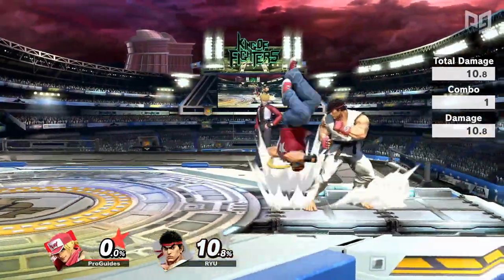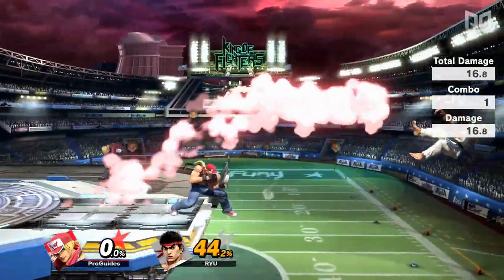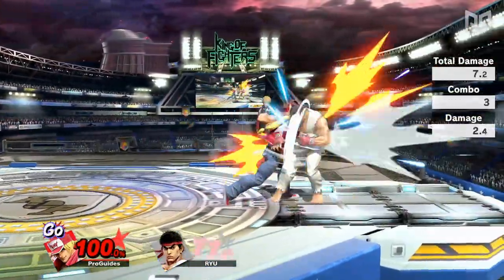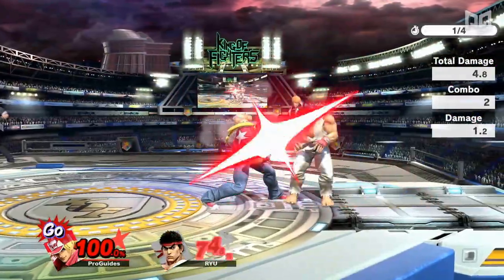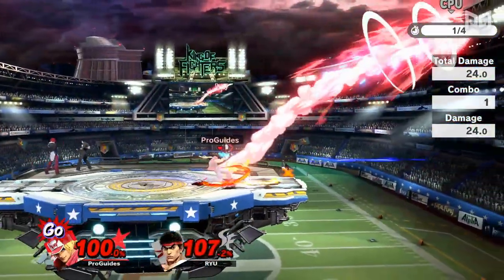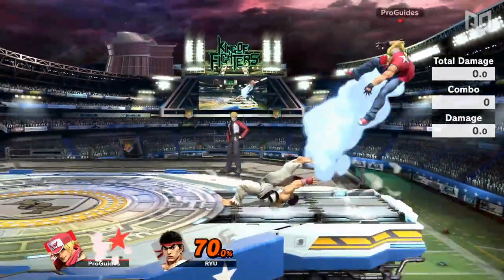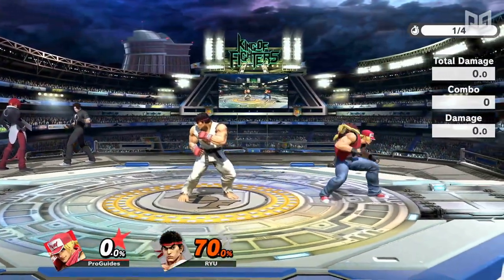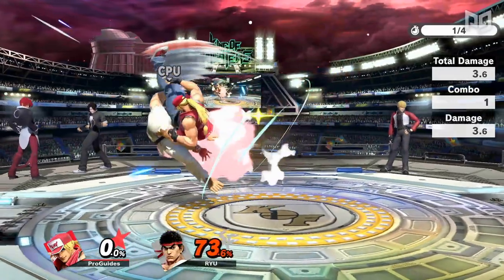Terry's Power Wave, Burn Knuckle, and Rising Tackle will all do more damage and knockback when the attack button is held down. Although it isn't a true combo, jab can be cancelled into a Buster Wolf when you're at 100% or over, which can take stocks extremely early. Since Terry can get so much off a jab, you may find yourself jabbing someone's shield — typically unsafe. However, Terry can cancel jab into Crack Shoot, his back special, to cross up the shield and land with low lag, allowing Terry to pressure shields very safely against characters who don't have amazing out-of-shield options.